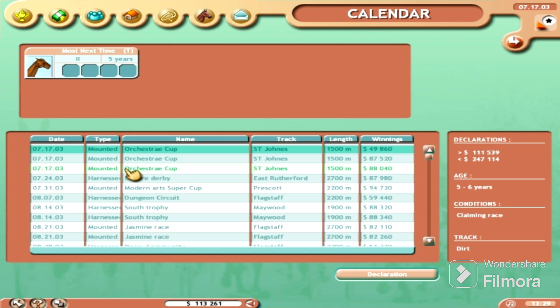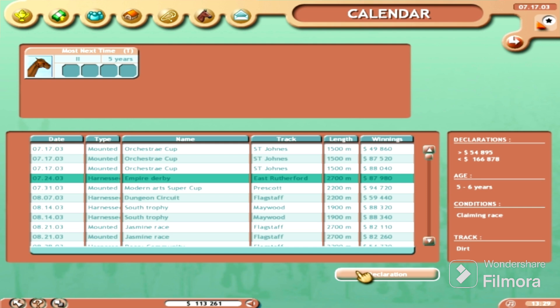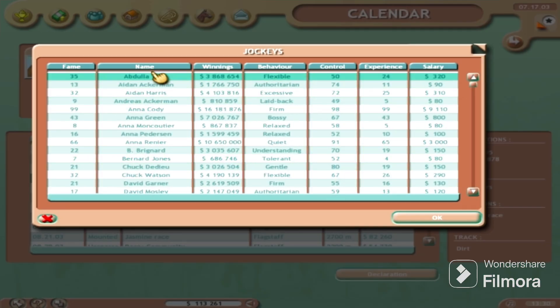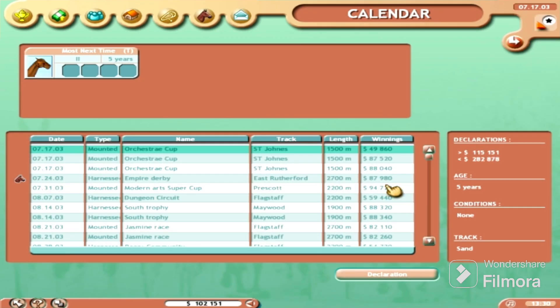Since we're just getting back into it, and I really don't enjoy the mounted races in this game, we're going to enter him in a race next week — the Empire Derby, 2700 meters, hardest difficulty, on the dirt. It's a claiming race; not really worried about him getting claimed. I'm going to try the Empire Derby in East Rutherford. Our declaration has been made with driver Anna Cody back in the sulky.